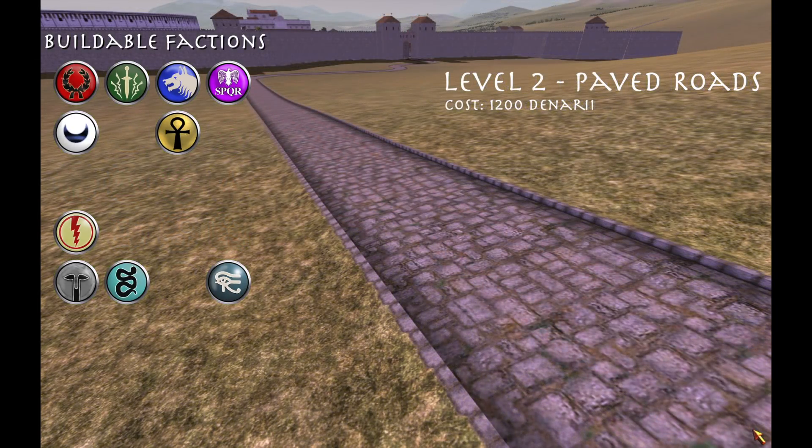Level 2 roads are the first paved roads. Other than the Roman factions, only Carthage, Egypt, Greece, the Seleucids, Thrace, and Numidia can build these roads. And these cost 1,200 denarii.